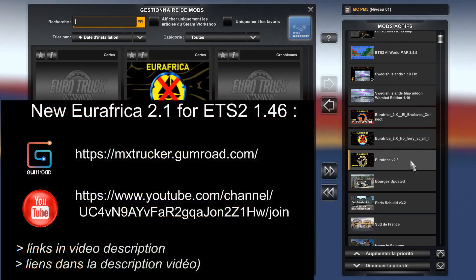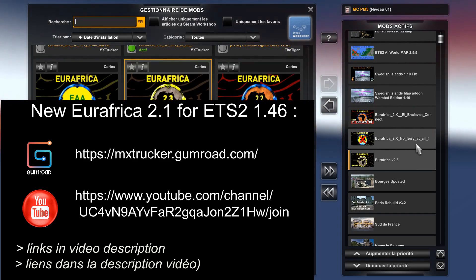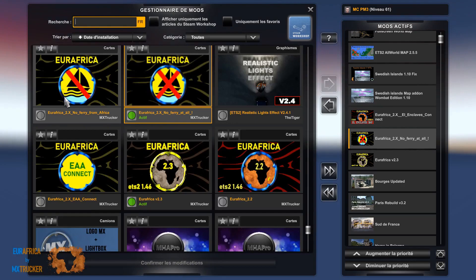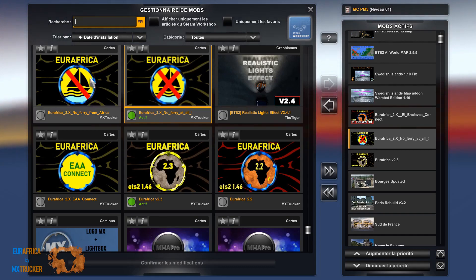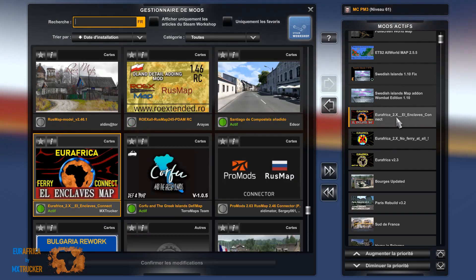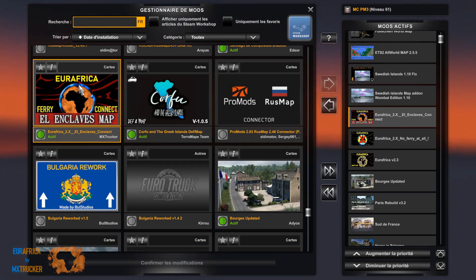Et au-dessus vous allez placer Euroafrica en version 2.3, suivi de Euroafrica No Ferry At All. Mais vous pouvez également choisir No Ferry From Africa — ça veut dire que de Marseille vous pourrez aller en Algérie, mais vous ne pourrez pas aller de Euroafrica vers le continent européen sans passer par la route. C'est une option. Et ça aussi c'est une option qui permet d'aller de Fnidec au Maroc vers El Enclaves — c'est un Ferry Connection.